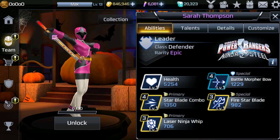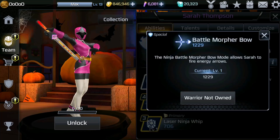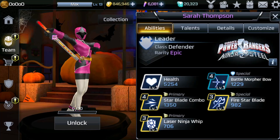Her start combo: Sarah performs a spectacular combo with her star blade, making a backflip at the last hit launching the enemy — that's the move we saw on Twitter. Laser ninja whip: Sarah attacks causing the enemy to stagger — that's pretty cool. Then she has Battle Bow, which allows Sarah to fire energy arrows, so I'm wondering if this might be kind of like Psycho Pink. And fire star blade: performs a spectacular combo with flames in her blade.